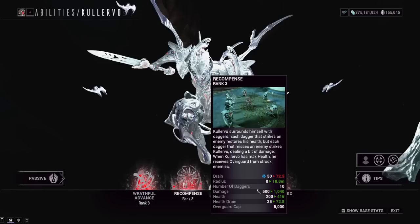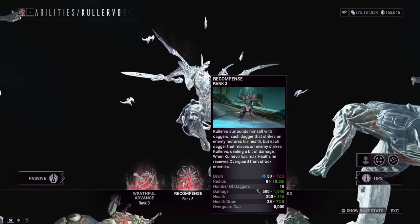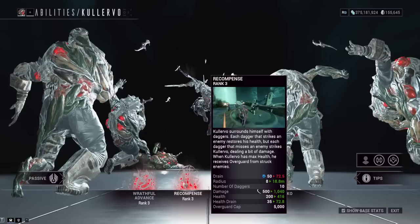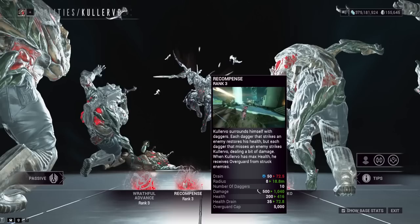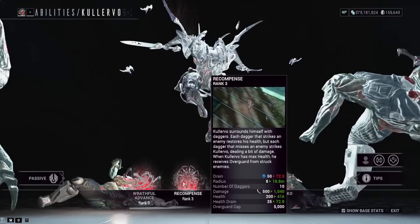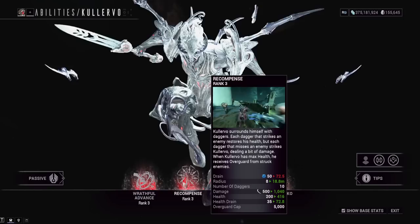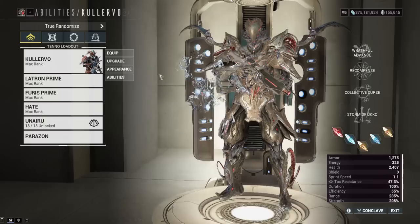His second ability, Recompense, has him throw daggers all around him — they spin and attack enemies. If they don't hit an enemy they come back and deal self-damage, though that will not trigger Hunter Adrenaline. This is the ability you'll spam most on Kullervo to stay alive: every enemy you hit heals your health bar, and if your health bar is full you get overguard. Overguard is like an extra health bar on top, capped at 5000 and not affected by strength.